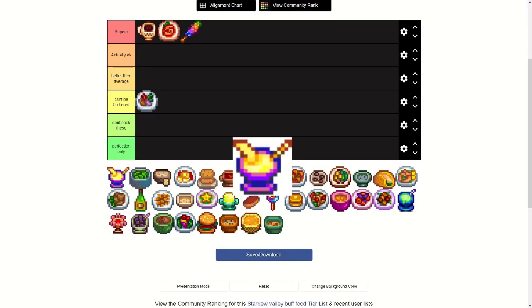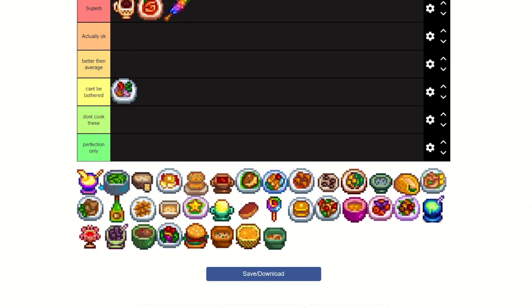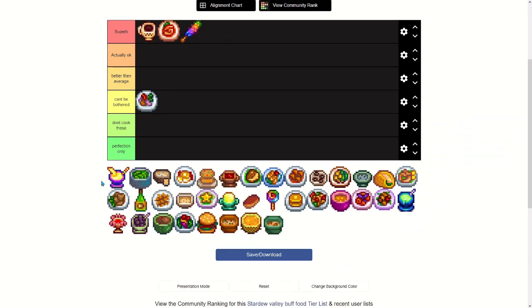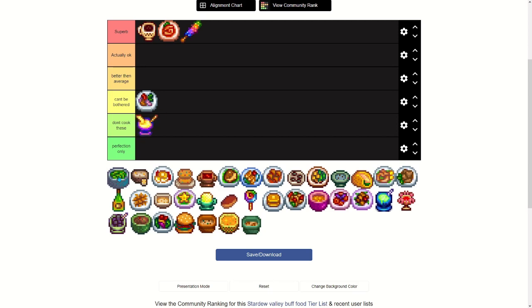Banana Pudding is made with a banana, a milk, and a sugar, giving plus one mining, plus one luck, and plus one defense. The recipe is from the island trader for 30 bone fragments. This might be good later after you've gotten a nice steady supply of bananas, but early on don't make this — it's a waste. The bone fragments are useful for other things, and so are the bananas. The luck is nice I guess, but spicy eel exists, so does magic rock candy. Don't cook these.